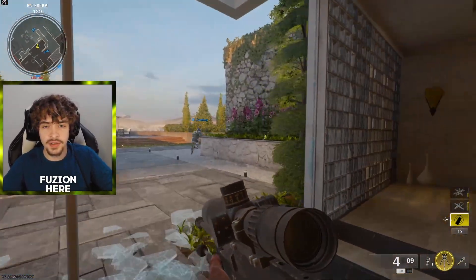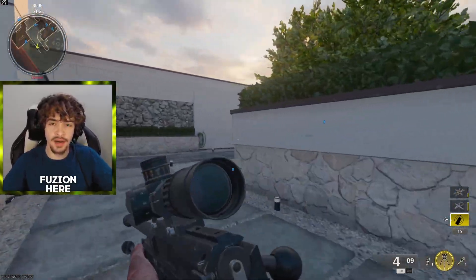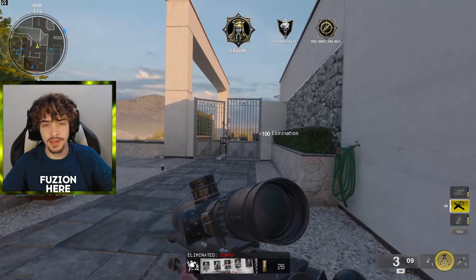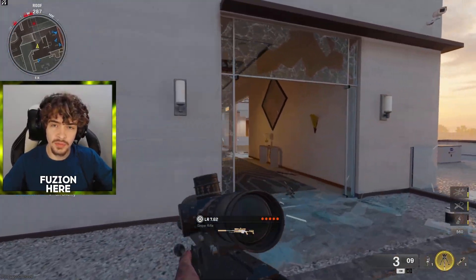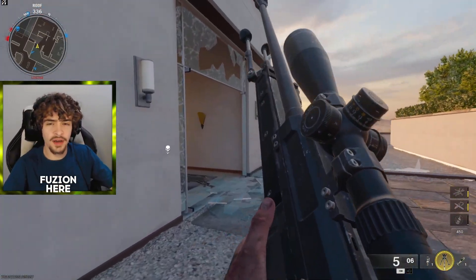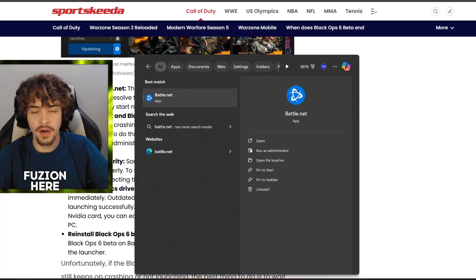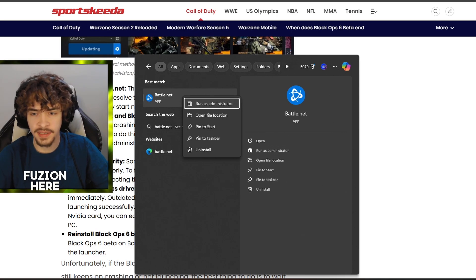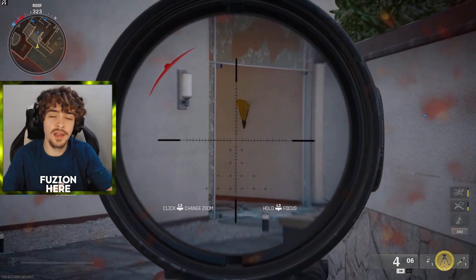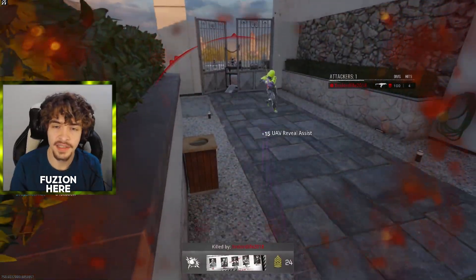If that doesn't work, try reinstalling the game — completely uninstall and reinstall it. You can uninstall just the Black Ops 6 part but keep the rest of COD HQ installed, then re-download the beta. Another option is uninstalling the Battle.net launcher and reinstalling it, as sometimes it needs a fresh install. You can also try running Battle.net as administrator — search for it, right-click, and select 'Run as administrator' to bypass any Windows restrictions.